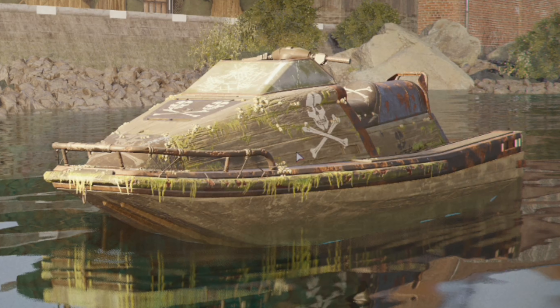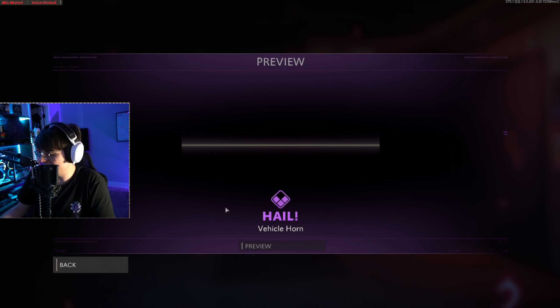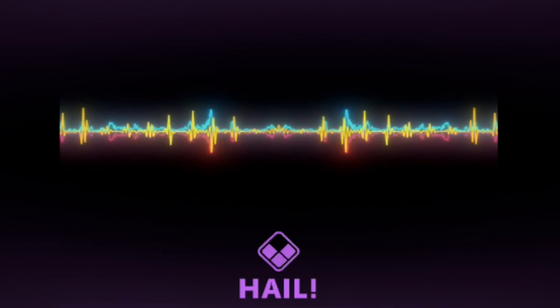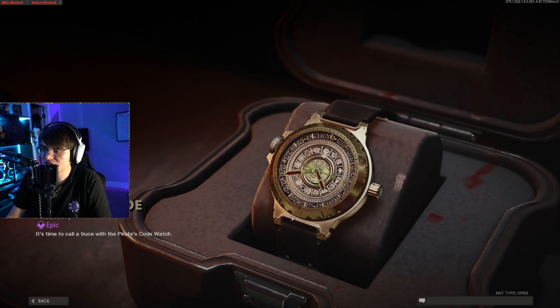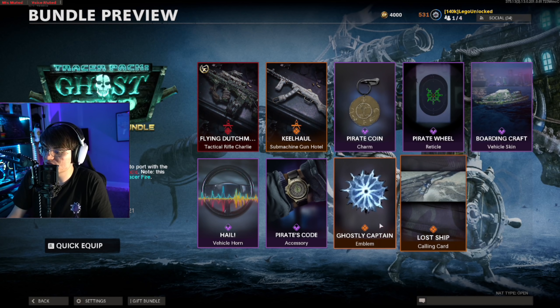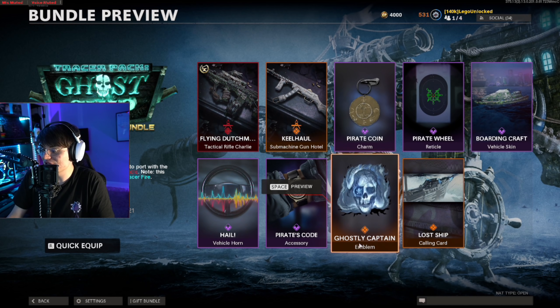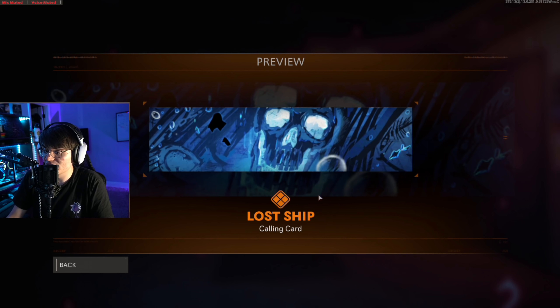Then we get the Boarding Craft vehicle skin. Now that our mod is in Zombies, we're able to use these skins in Zombies, so we'll equip it and see what it looks like in game. The last few bundles had animation on the vehicles themselves — doesn't look like this one does, but we'll try it. Then there's a vehicle horn. After that, we've got the Pirate Code watch — just a watch for looks, actually looks kind of cool, but I'll probably end up using a step tracker watch instead.